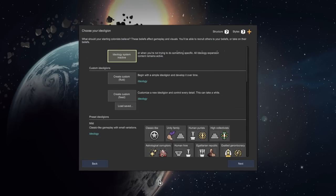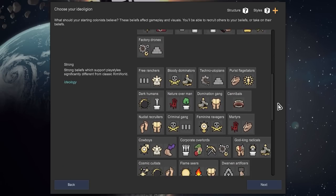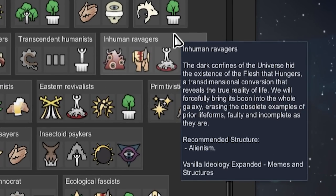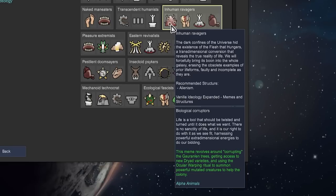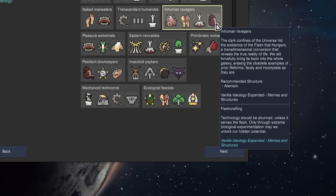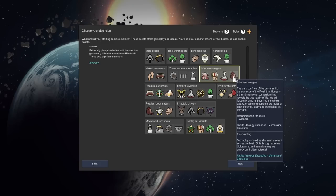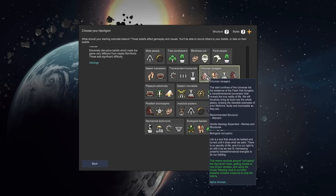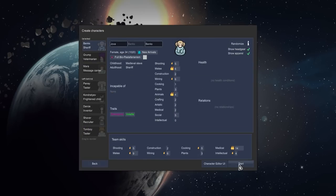I was thinking to tie the ideal legend quite nicely into the biology theme - the ravaging diseases, the transformative diseases, the organ problems we're going to have, and the genetic engineering. What if we go for something like Inhuman Ravagers? That could be quite interesting. That gives us access to biological corruptors, violent conversion, blood core, and flesh crafting. For a series where Vanilla Genetics Expanded is at the core, where we are going to be twisting flesh and corrupting biology, I think this could be very appropriate.